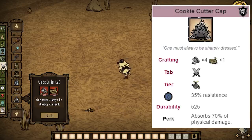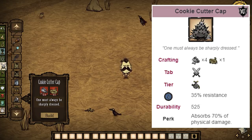Next up, we have the cookie cutter cap. This is just another helmet — it's worse than the football helmet and harder to get. There's no reason to use this ever. I don't know why you would go out and do any of the ocean content at this point. There's nothing worthwhile for the time investment. Just don't do ocean content.